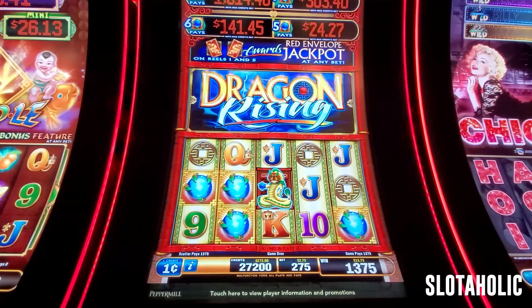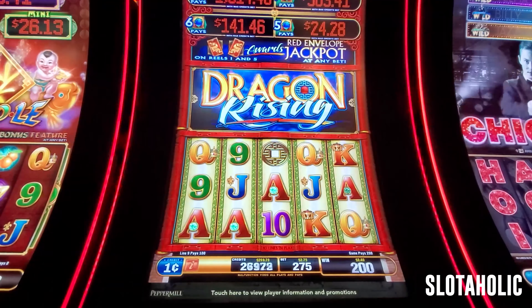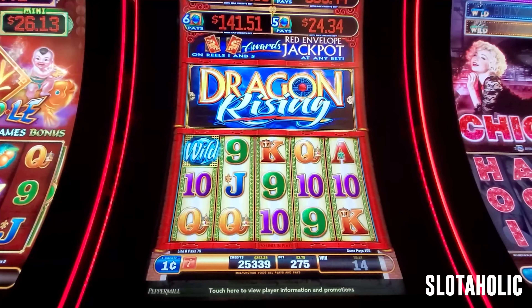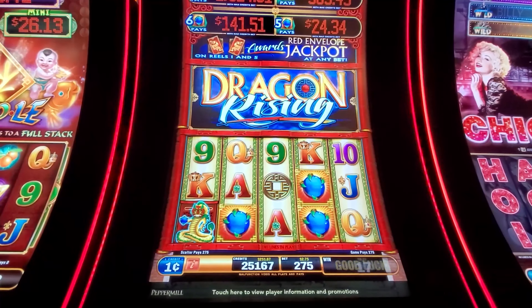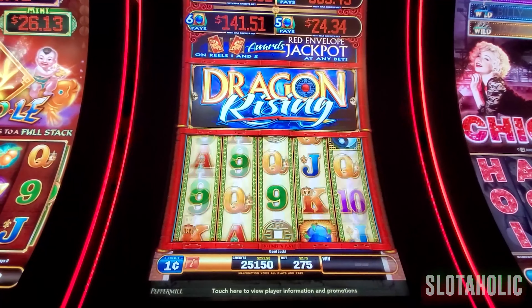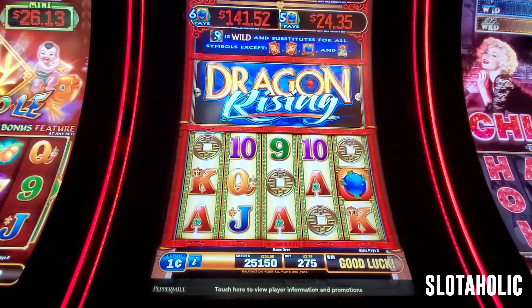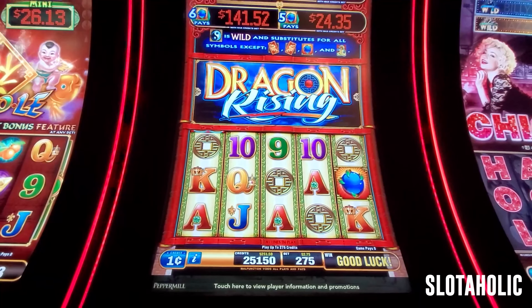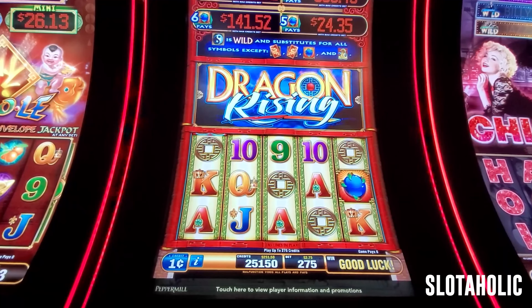Just keep getting four. All right, last spin — oh, last spin. All right, so I'm $51 ahead from what my present gave me, and I think I'm going to try to play one more game. Let's see if we can win somewhere else.